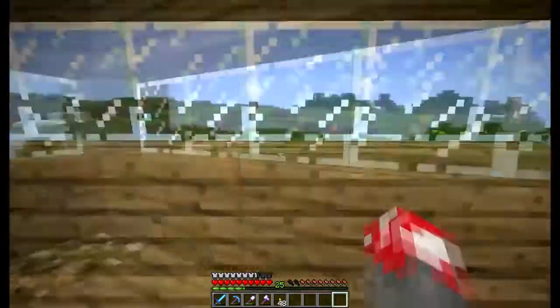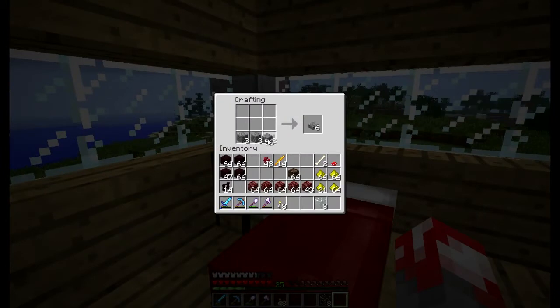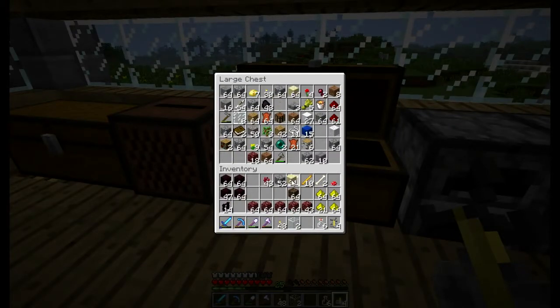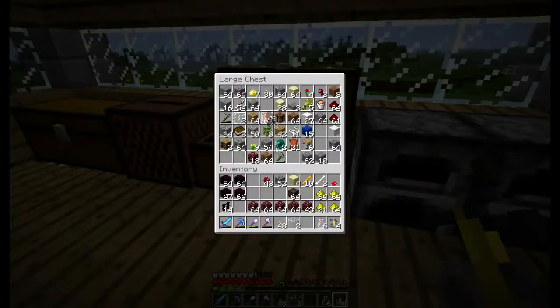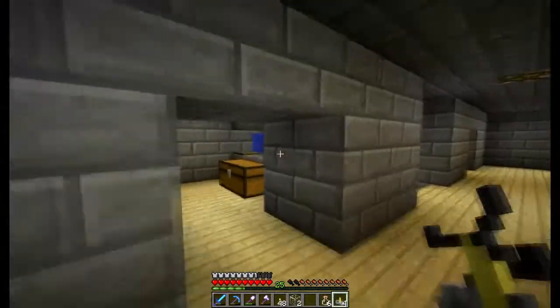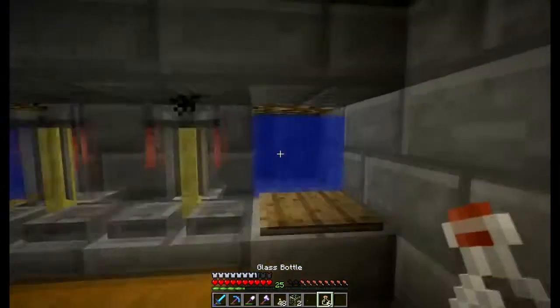I'm going to get some cobblestone and make the bottles - I'll also get the glass and make the bottles and everything. I have to fill them with water. I need four glass. Let's get some bottles. Oh, I don't have enough glass - but I got sand, so I need one, three, four pieces with a piece of charcoal. While that's cooking let's go fill these up. Bam - just fill these bottles up with water.